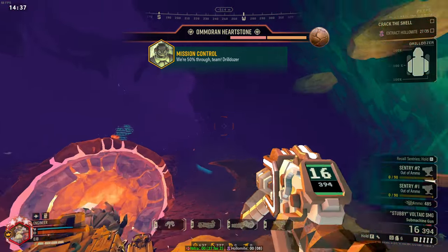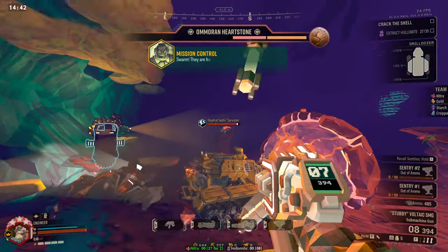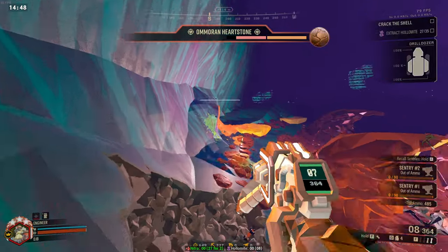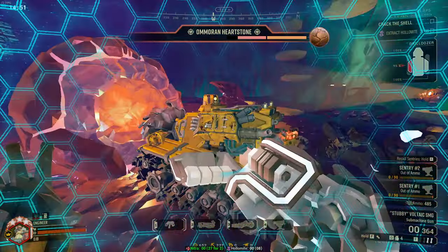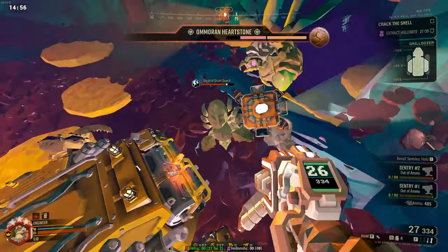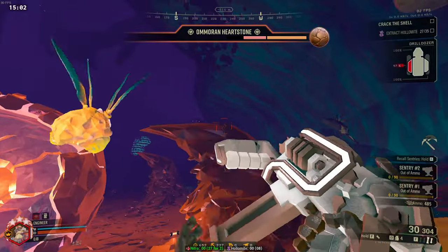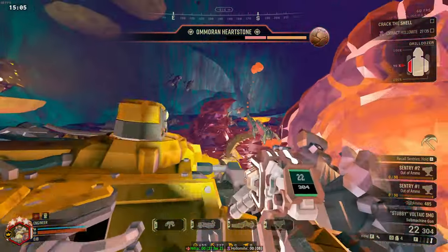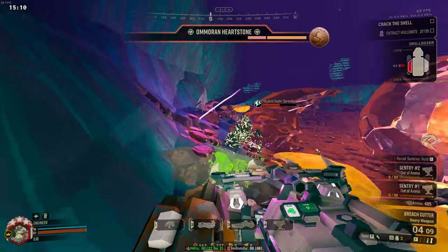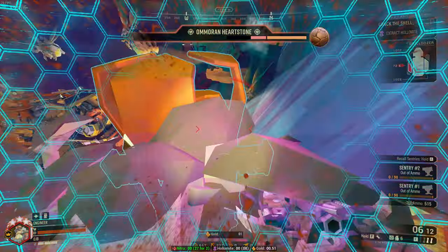We're 50% through, team. Drilldozer is still holding together. Watch out! Throwing this last one. We're ready. Someone debug the dozer. We're at really good armor on. Blasma deployed. Got it right between the eyes. Get it deployed — we need to clear the bugs out.